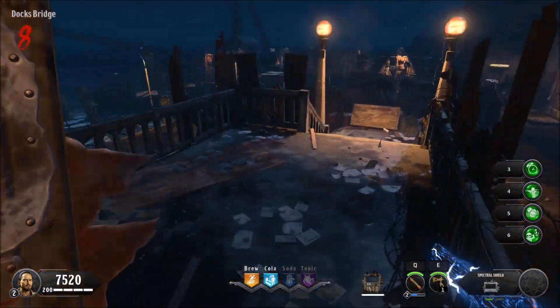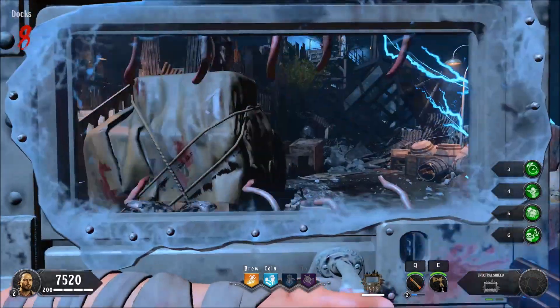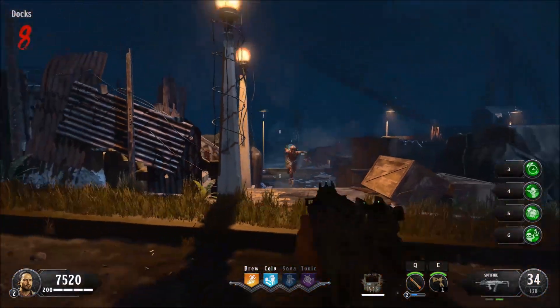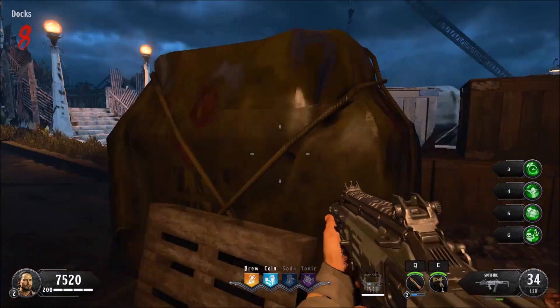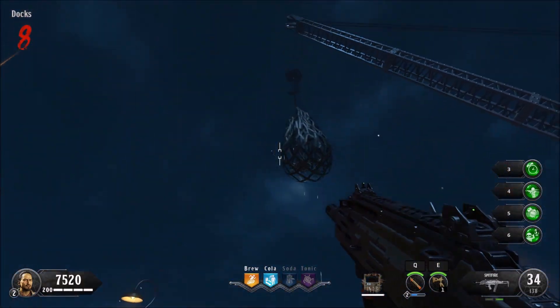Now head to the docks. Use your Ghost Shield again to activate the net.